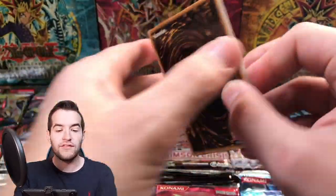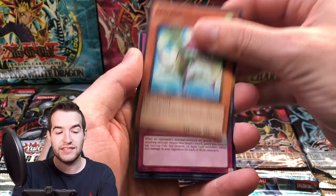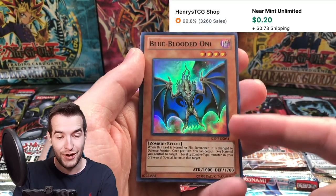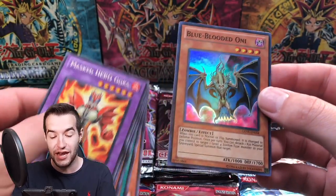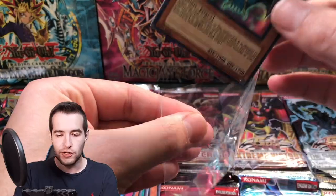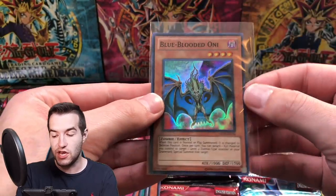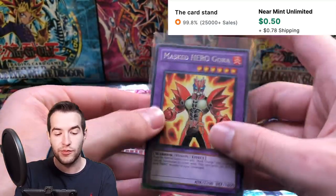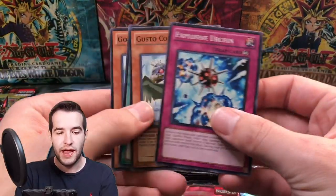By the way, I will have some Ghost Rare packs on the site, I think, by the time you guys see this. So if you're interested in Ghost Rare packs, check out my site. And here's a Blue-Blooded Oni and a Goka. That's actually a good pull as well — Blue-Blooded Oni, Super Rare — that's another foil, that's crazy. We've got a Goka — I think this guy's still hovering around a dollar, so that's a pretty good rare pull.